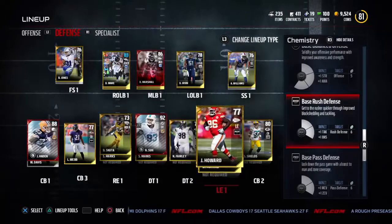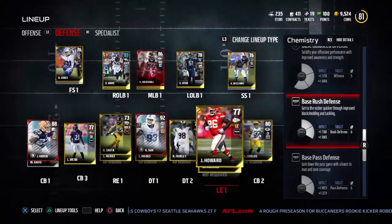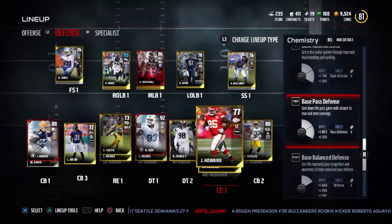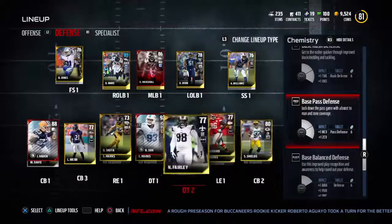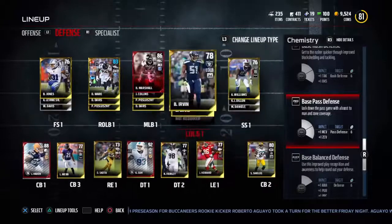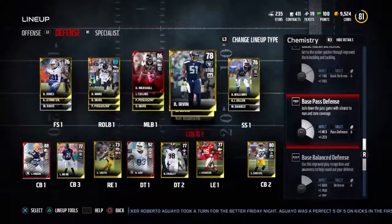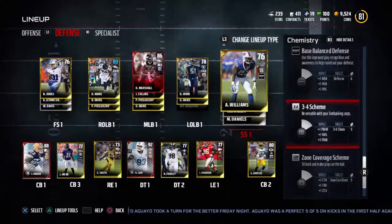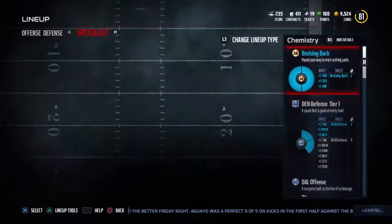So you've got the people who rush in and can actually get through the tackles and get to the running back or fullback as soon as possible. Then you've got base pass defense, which is pretty much the CBs and this whole lineup down here. I think it might be up here — it's confusing because I have a bunch of different people in different slots. But it's pretty easy to understand overall.